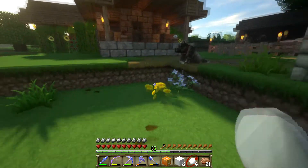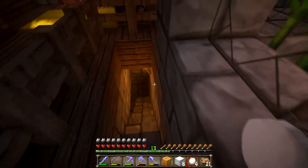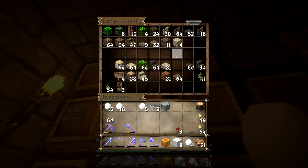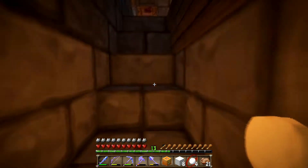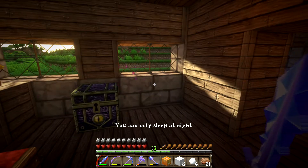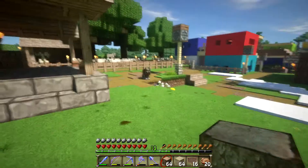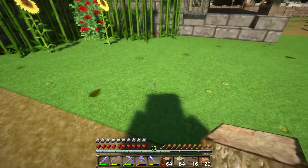Now we're going to do ourselves a little favor and make a little placard board on the side here. We want some logs — preferably oak — we don't have any oak logs, we'll take the birch. We got spruce, that'll work. 28 should be enough. I went and gathered up a couple more spruce logs for what we're going to do right now — we're going to make ourselves a little job board.